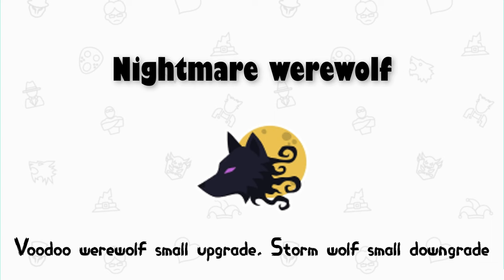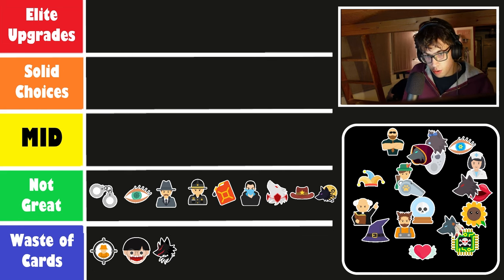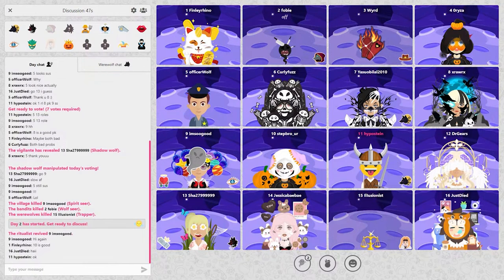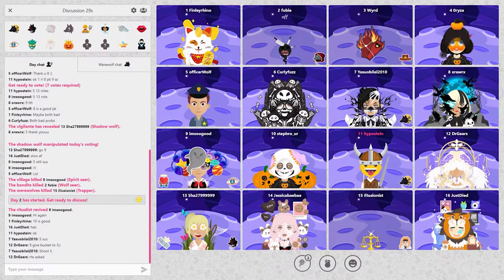The nightmare werewolf is the final werewolf for this tier. If you upgrade it, you have a chance to get the storm wolf, which in my opinion is not that good — if you're somewhat competent you can easily play around it, and the hidden votes don't do that much. The storm wolf does still have advantages even against good players. The voodoo, on the other hand, is definitely an upgrade for me, although you could argue a nightmare is probably better than a mute. So that's something to discuss in another video.